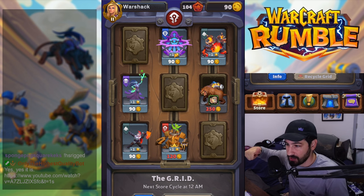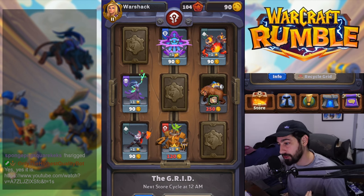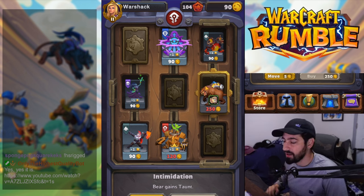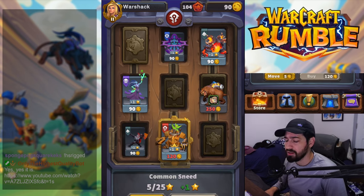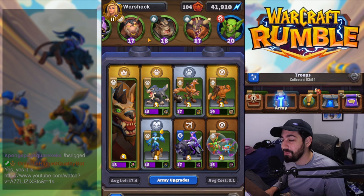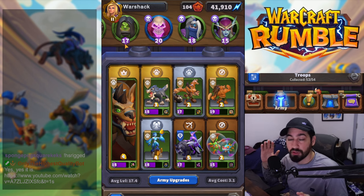With this gold, you purchase new leaders, buy new minis, purchase talents to make your minis stronger, and level your minis up on the Grid. Talents cost 250 gold, which is a little pricey, but each unit can have a max of three talents and only one can be chosen at a time, so you don't need all three. Unlocking leader minis is 120 gold and you permanently have them. I was able to unlock every single mini in the game within the first two weeks without spending any money.